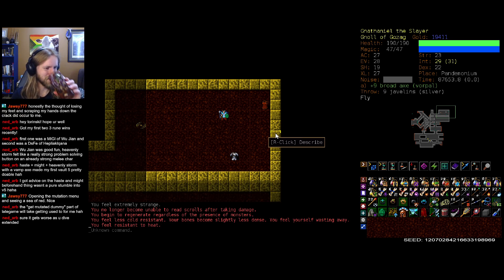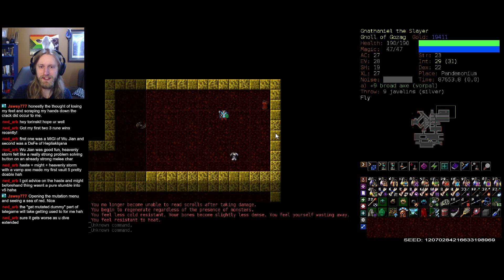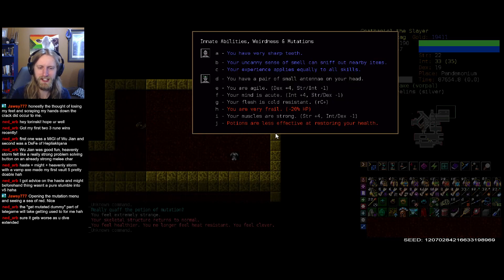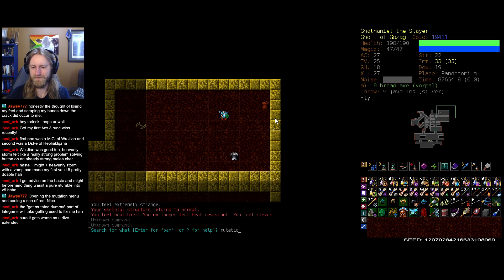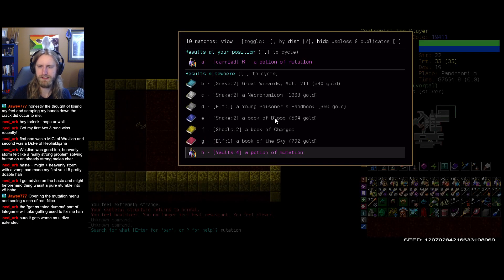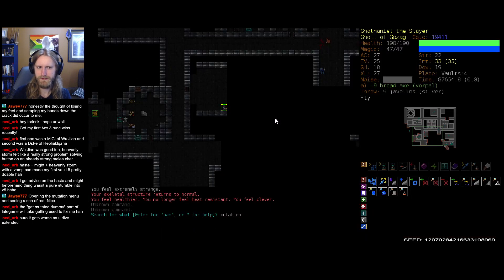The getting-mutated part of late game will take getting used to — sure gets worse as you dive extended. This is the worst it gets, specifically in Noleg's realm of pandemonium. One more — one more for good luck. Skeletal structure is normal. No longer feel heat resistant — boo. Feel healthier. I want to feel robust, not healthy. Did I leave any potions? One mutation potion lying around in Vaults 4 — we'll have to be careful to dodge around Boris.